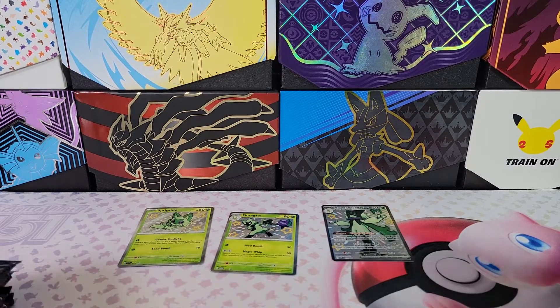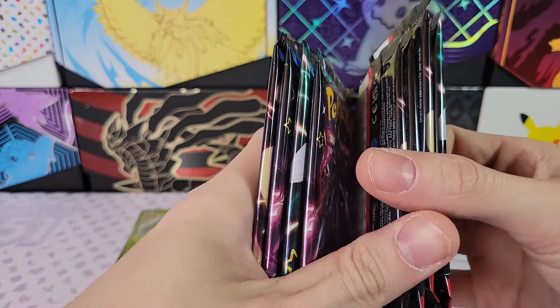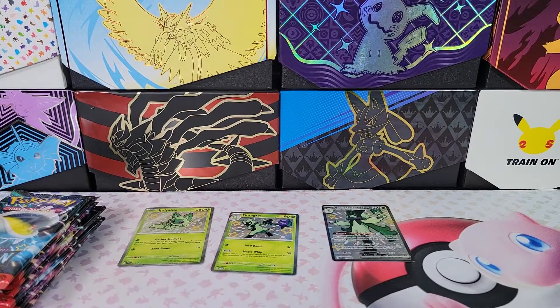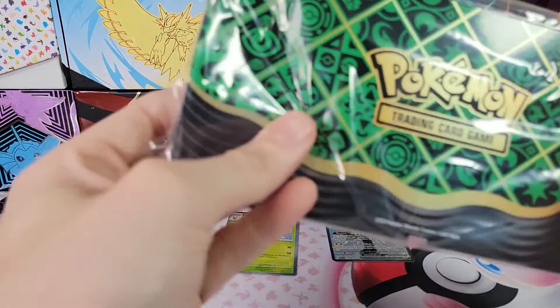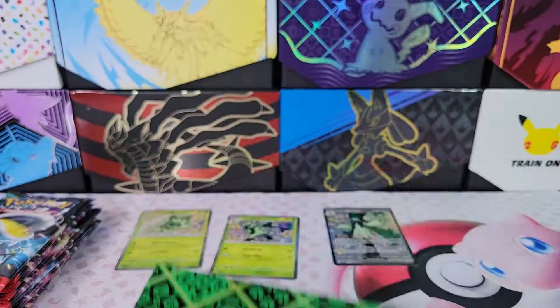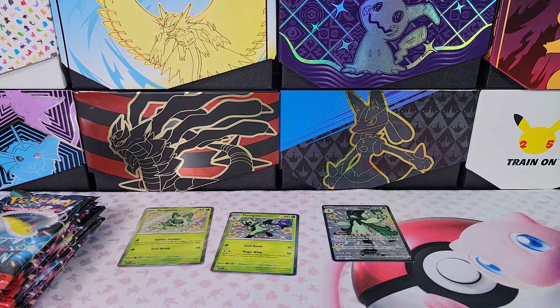Eight packs. And this display case thingy. I was hoping it would be matching, and it is — this one's green. The Skele-Dirge one was red, and this one is green.